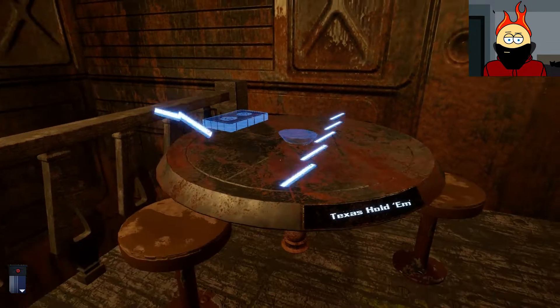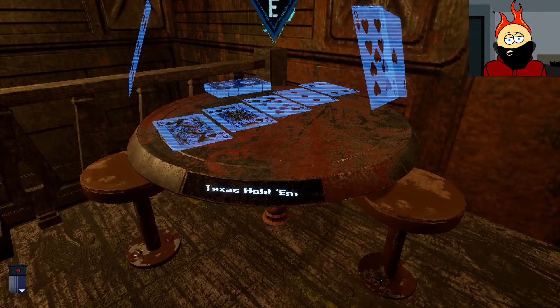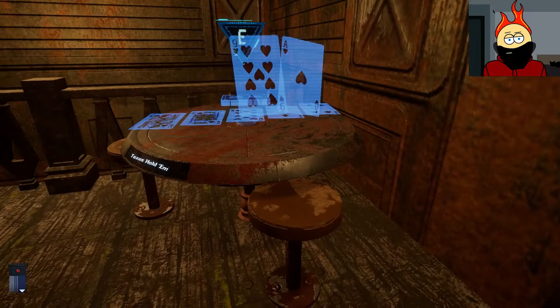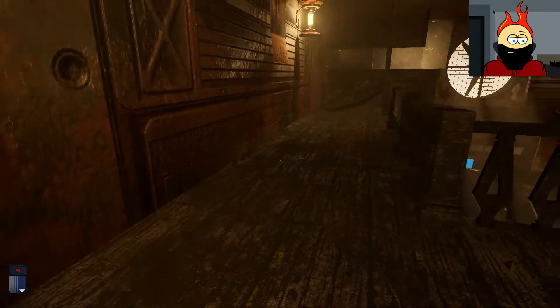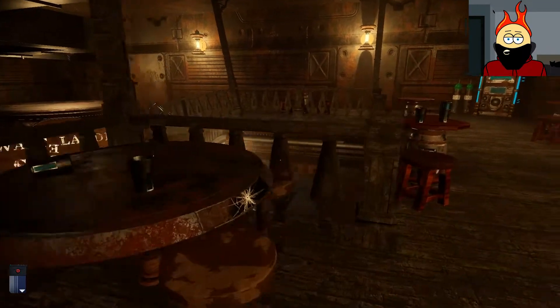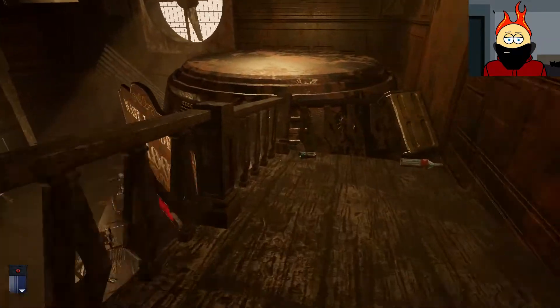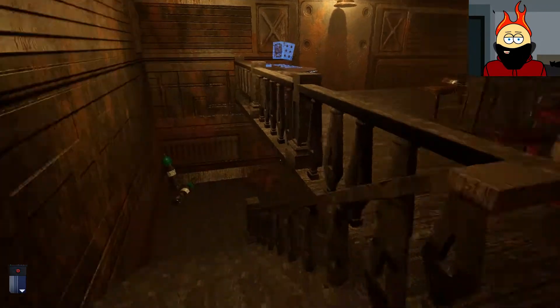Texas Hold'em. Jack six. If... ten... we almost have a flush, but the six is useless to us. Over here you have a nine and an ace — you have nothing. It's one of the few card games I actually know how to play. I'm getting kind of a Western Fallout vibe from this. Can I jump? I can't jump. At least space isn't jump. I just hit space and when nothing happens I assume that I can't jump.